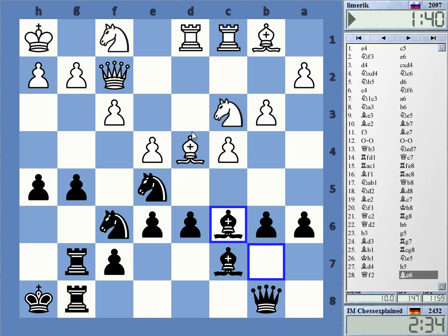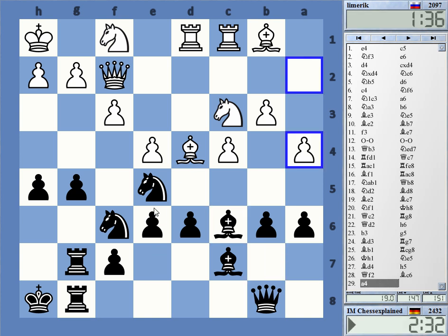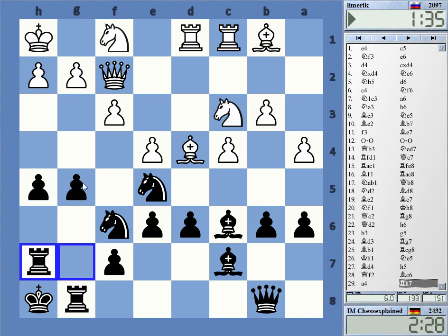B4 before might be an option. I know c4 here — c4 doesn't hang a form for a5. Yeah, and that might be tricky — that move, maybe not a good idea.